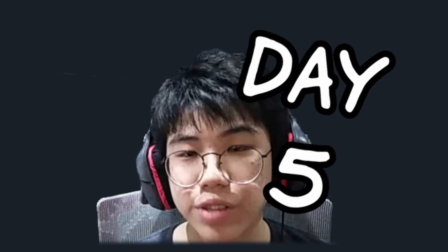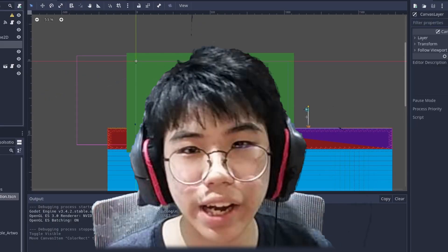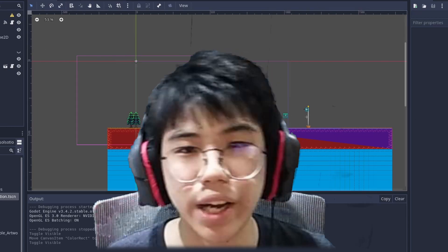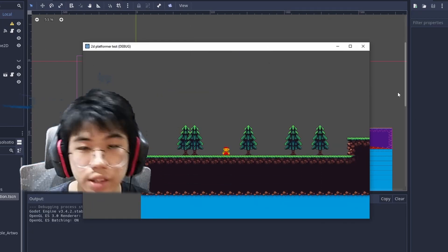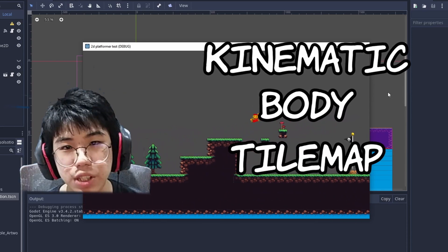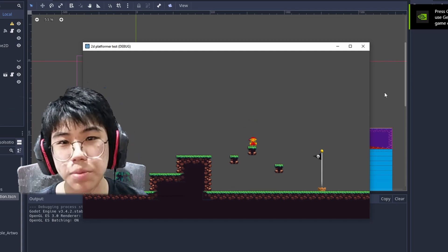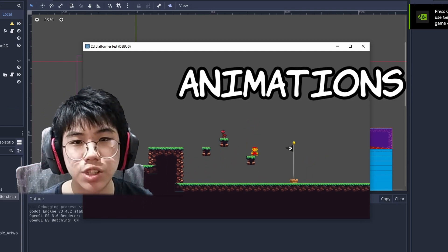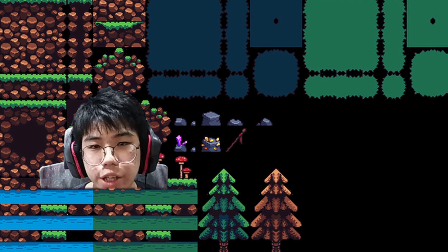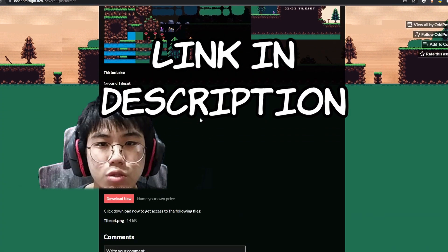The fifth and final day was making a very simple 2D platformer. This made me use everything I've learned so far, which was quite nice to test myself with. It taught me about Godot's kinematic body and Godot's tile map system, which I really like, and also a little bit about animations in Godot. The tile set is from OddPotatoGift on itch.io — I'll leave a link in the description.